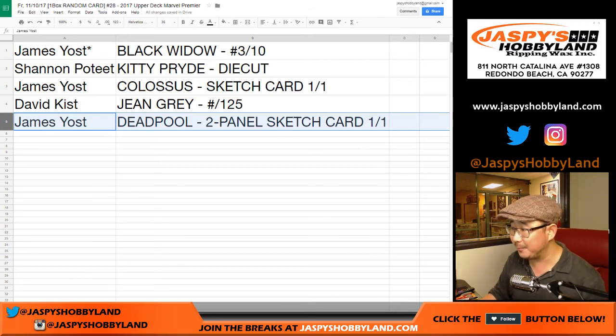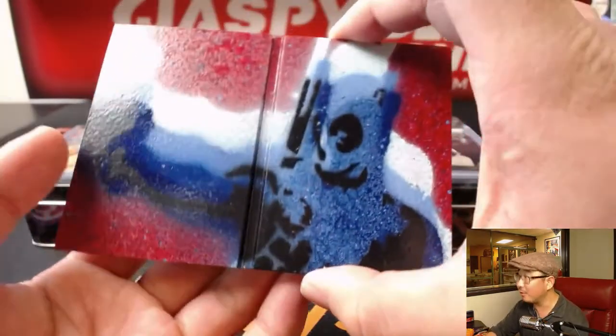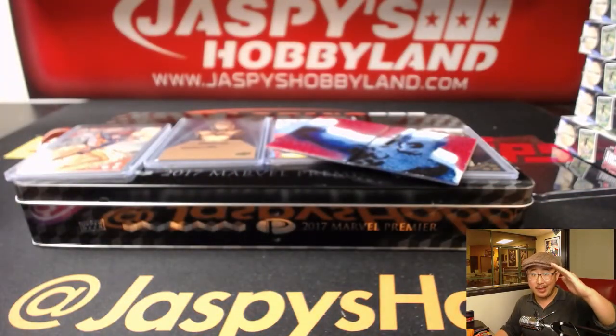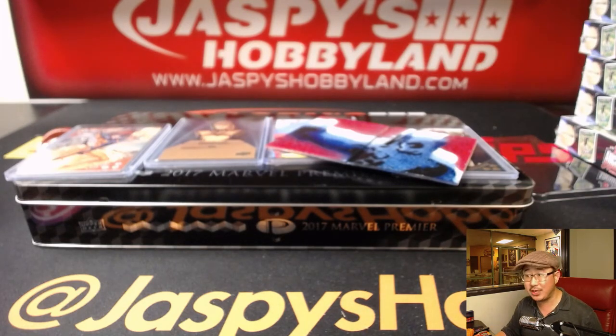What a break. That sketch card is worth another look — that is awesome. Excellent break. Thanks very much everybody for getting into this one. This was 2017 Upper Deck Marvel Premiere number 28 — you're guaranteed a random card out of here, and there's two sketch cards per tin, so that's pretty good. Check out jazmieshobbyland.com for the next one. We'll see you, bye-bye.